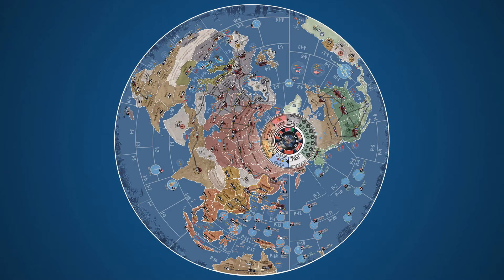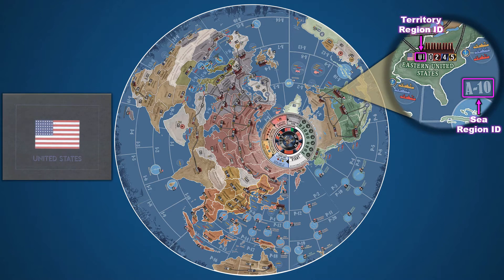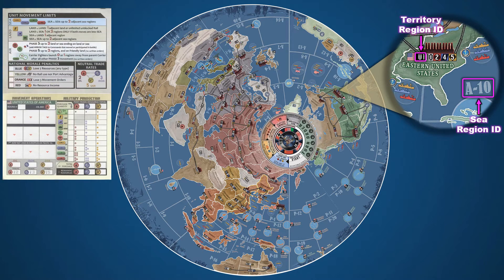To set up a game of War Room, first find a play area — a big play area. Assemble the globe map in the center of that play area. War Room's circular game board is organized into sea regions and land territories. Each of these represent geographic spaces with their own unique identifier called region IDs. Learning the layout of these codes are critical to playing the game, because each turn players will draft orders to their forces using them.